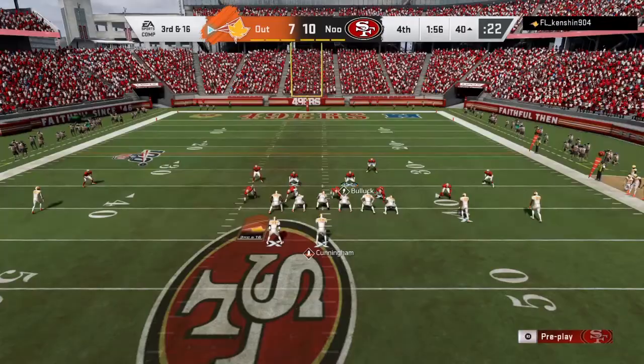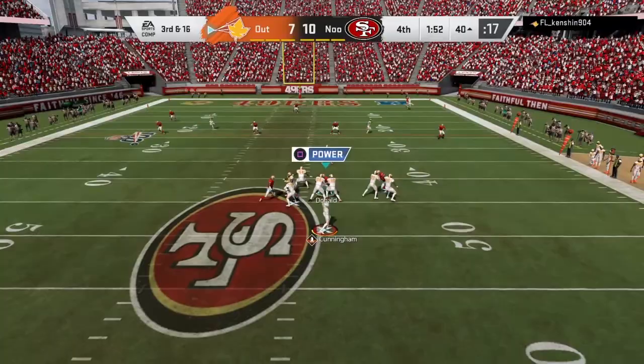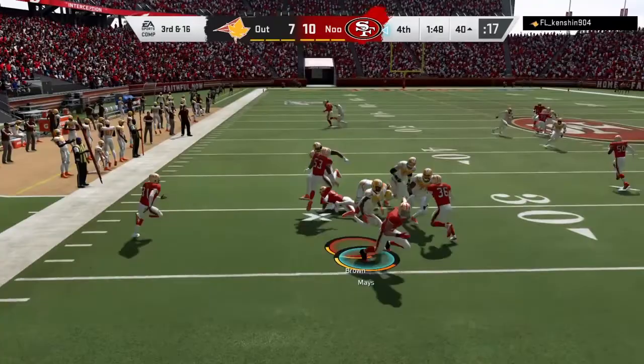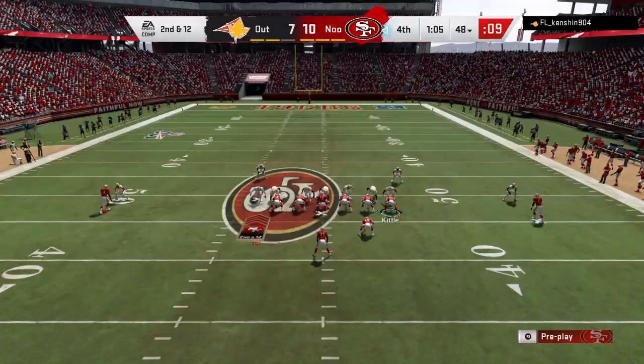It's third and long for my opponent — he's out of field goal range; we just can't give him any yards. We get stuck on Aaron Donald and then — Taylor Mays intercepts it! Keith Bullock was right there; let's just say he helped by putting double coverage on the receiver, but Taylor Mays gets the credit.